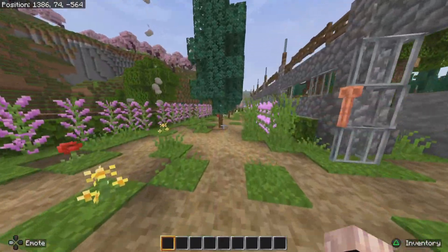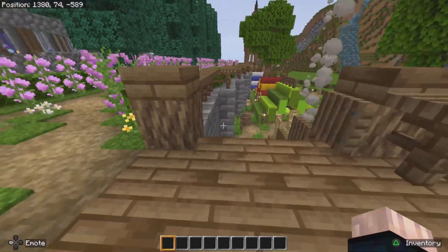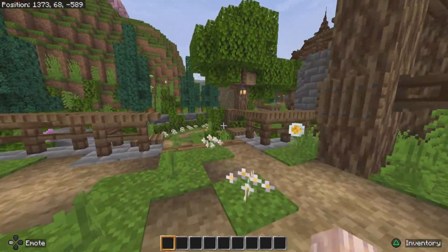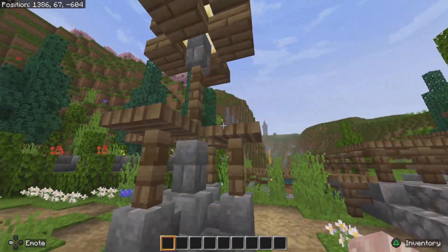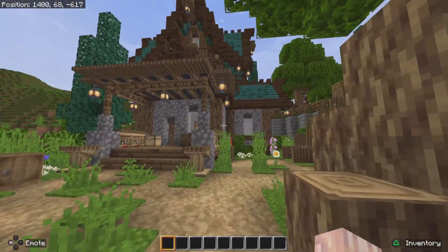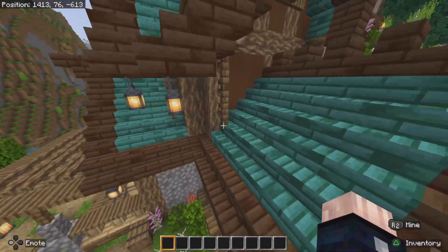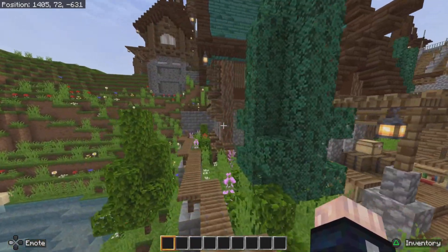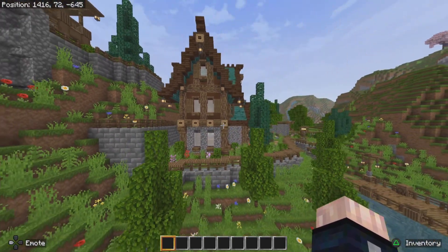It's going to go this way — I put stairs in as well, going up and down at a different level. There's a nice little garden around the side here, a new lamp, and this is actually a new build. I think this house turned out really nice. I used some warp wood and some dark oak for the roof, cobblestone for the base, and brown wool for the walls on the second floor.